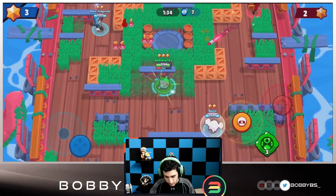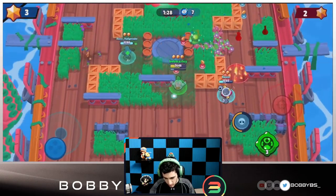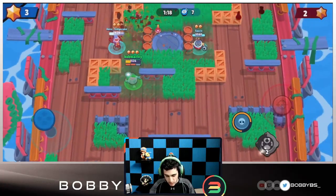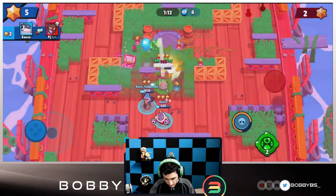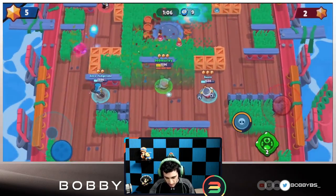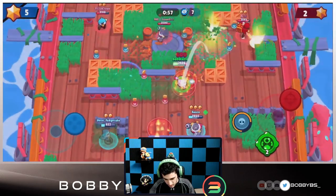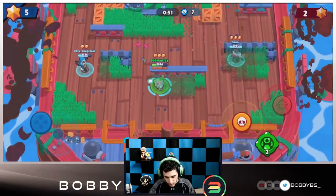Sauce is gonna go ahead and try to get that first star — he's able to but then unfortunately goes down. I'm gonna hit a shot on Jason but it leads to nothing. I put this wall down to protect ourselves, almost able to get a kill but only two shots hit. Fudge is doing a really good job on his lane. Let's see if I can hit Jason twice — not able to, but I eat grass which kept me alive. Sauce actually gets a kill — huge play by him.